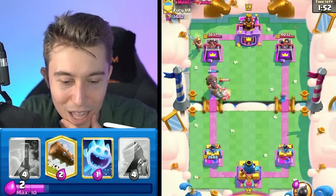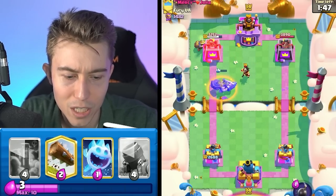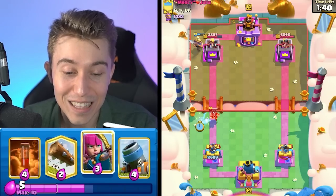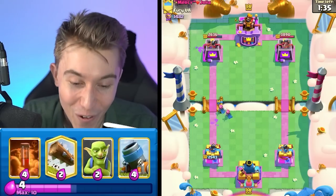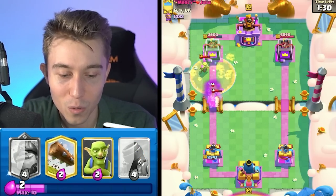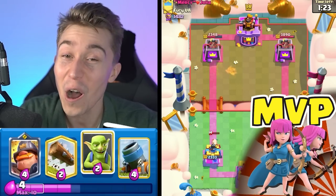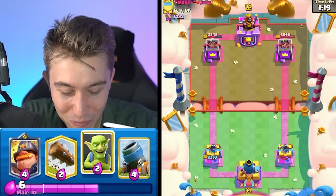We should be able to finish off the Royal Ghost, and I could go click the Bomb on top of Electro Wizard if it comes down fast enough — it doesn't, which is a little bit unfortunate. But the Miner is going to town! That's as much damage as you got with the Ram Rider. The Poison is actually the real MVP — the concoction of the spell is what dropped the Mother Witch.